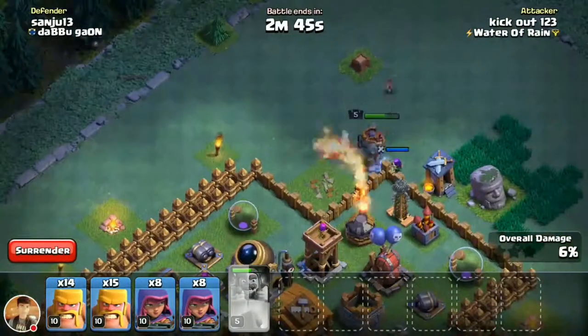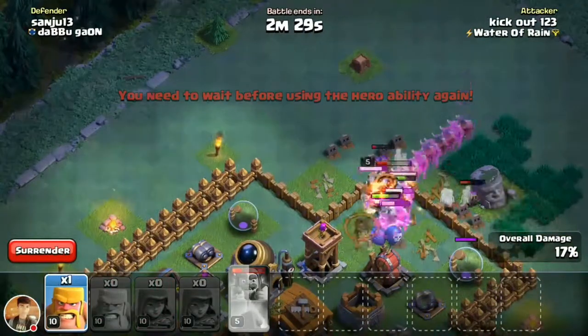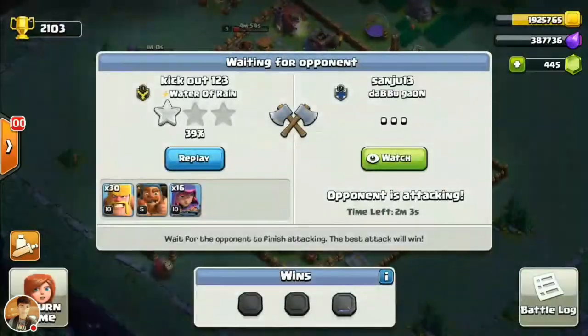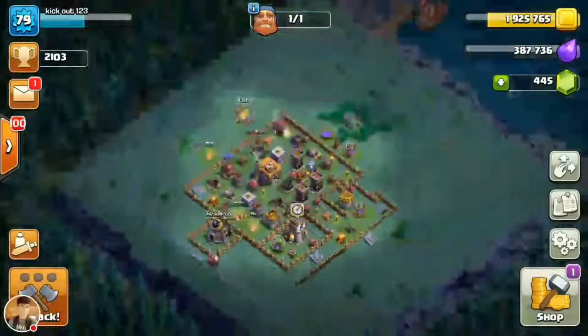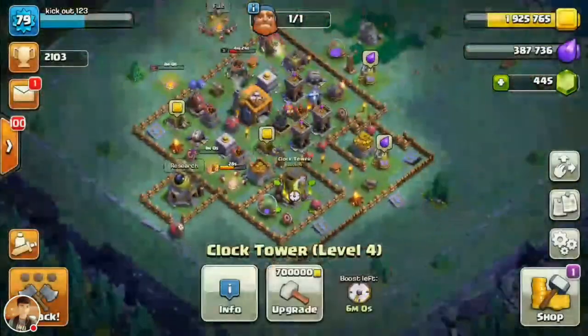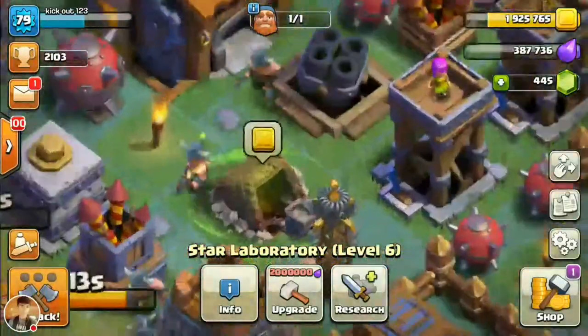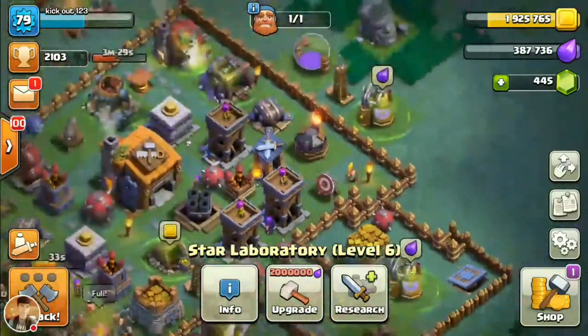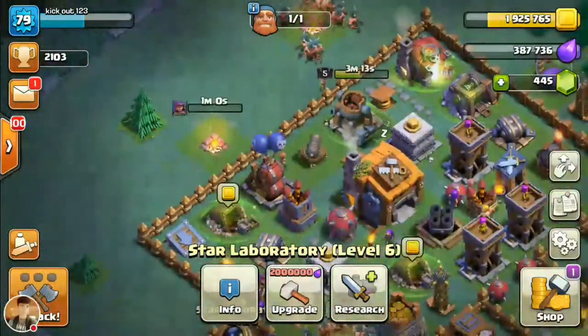You can only win loot from attacks 3 times in 22 hours, but can continue attacking for trophies afterwards. The progress will be much faster in the base with the introduction of the clock tower, which speeds up upgrading and resource production. It also includes a hero known as the battle machine with a reusable ability.